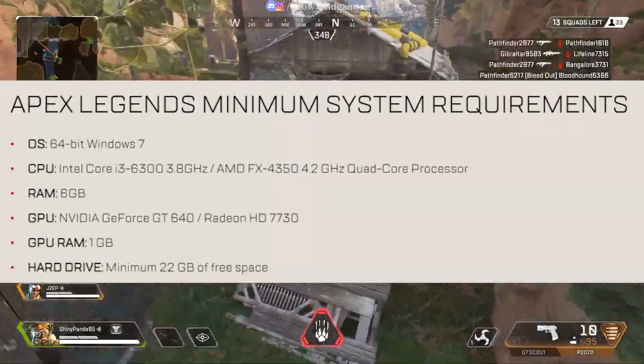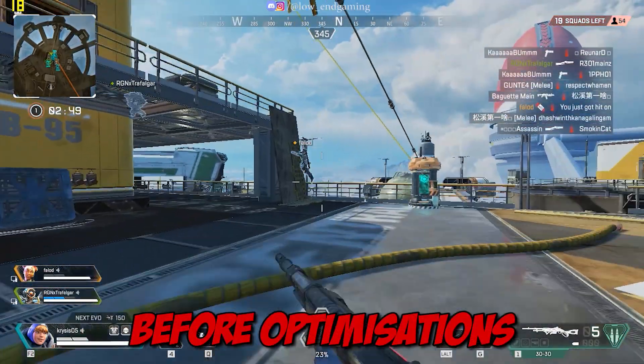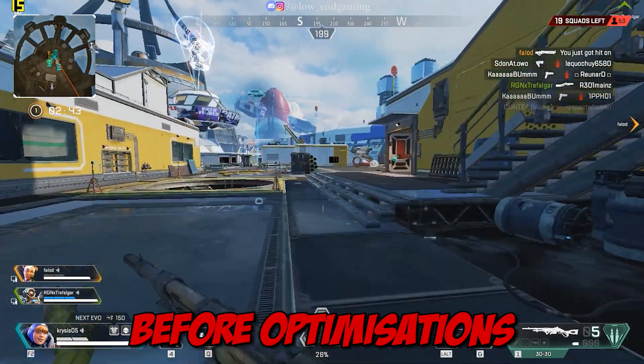These are the minimum system requirements to play Apex Legends on your PC. This was how it was working on my PC — it gave only 10-15 FPS and was very stuttery to play. It was totally unplayable.